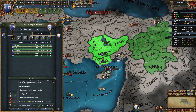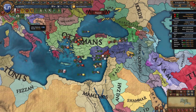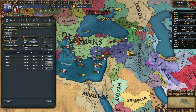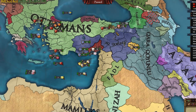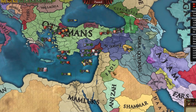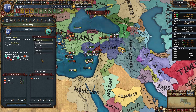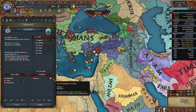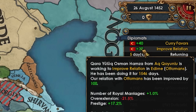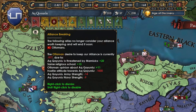Lots of nations are angry — who cares? Expand Ak Kuyunlu. Nice. Can't declare on Ramazan because they've also allied the Ottomans. So really the only next expansion opportunity has to be QQ. My relations with the Ottomans went from 200 to 32. I guess they really didn't like me taking Karaman. That's a certified bro moment right there — they don't even want my land. Ottomans, please.